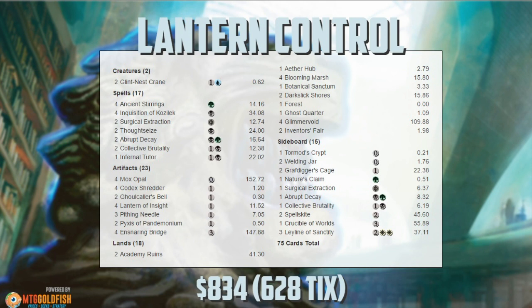If your opponent plays a Tarmogoyf followed by a Liliana, look up Jund. You're not cheating or trying to figure out their specific list, but what kind of cards are you looking out for? Maelstrom Pulse, Abrupt Decay — and in the sideboard it could be Ancient Grudge. That helps you learn how to play Lantern Control and also makes you better at playing other decks.